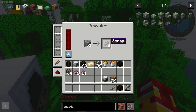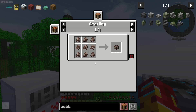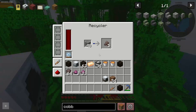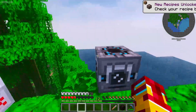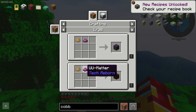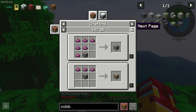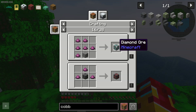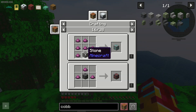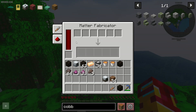Also, from scrap you can craft a scrap box — it is 9 pieces of scrap at one time. How does the system work? The mass fabricator makes UU matter. From UU matter you can craft definitely everything you want inside the game. For example, a recipe for diamond ore — seriously, it is not a joke, it is serious. You can do this.